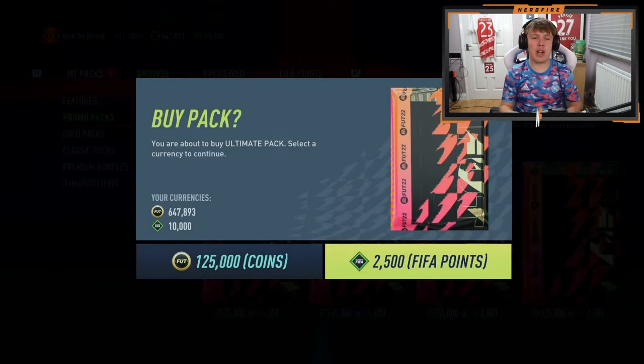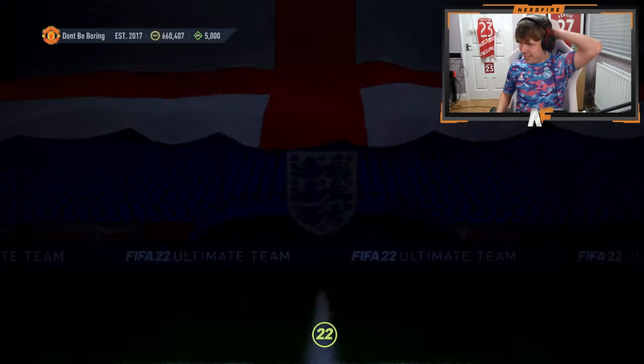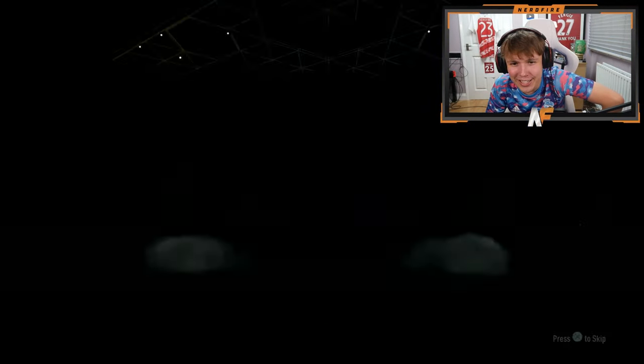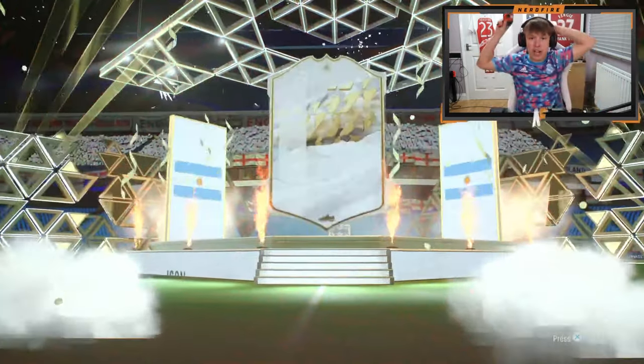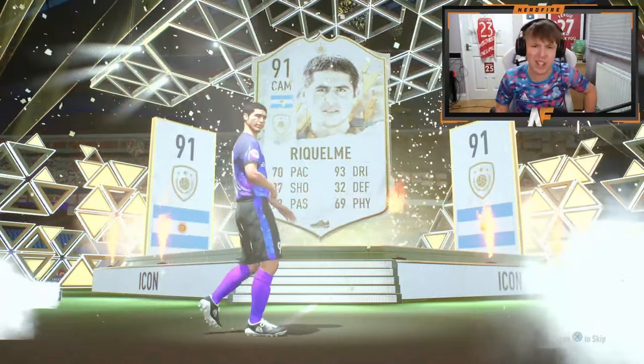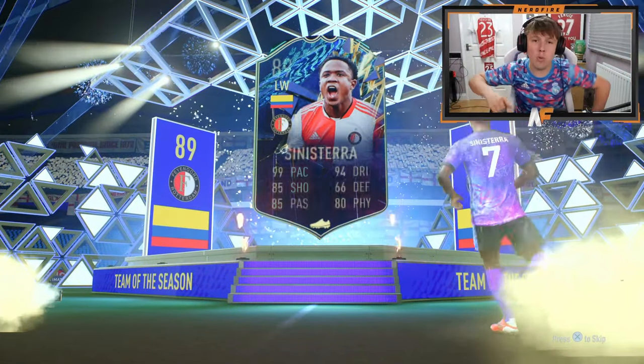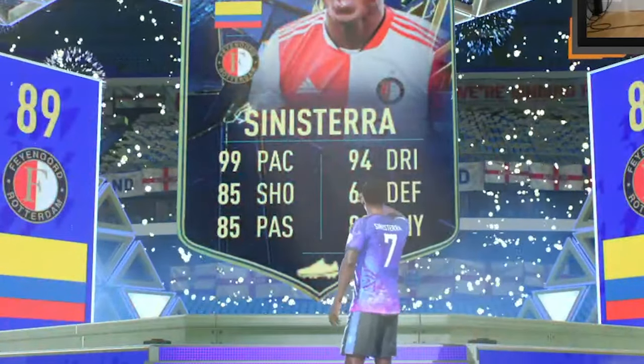Ultimate packs are in the lightning round — we're going to open four and see if we get a blue from one of them. First one is a dud, not a great start. Ultimate pack number two — it's an icon! It's an Argentine icon — it's Raquelme, not Di Maria. We have one more ultimate pack to open, probably the final pack of this video. Do we see a blue to end it off? We do — who is this? It's Sinistra — 99 pace, 94 dribbling. Not a bad card, but another blue means another challenge.